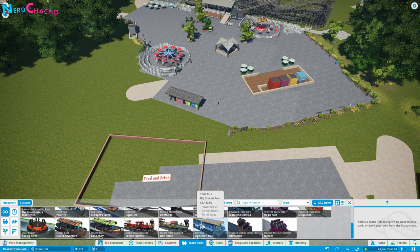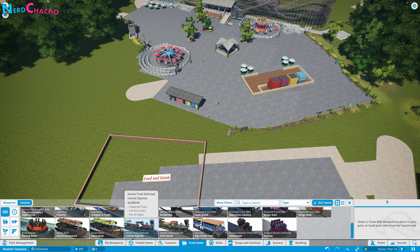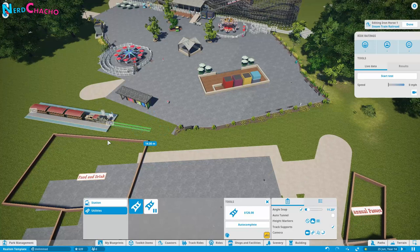You'll always find your railways in amongst your track rides area, then choose which of the two railways to use. You've got the Connie Express, the iconic original railway that came with the game, and the Iron Horse which was added later. The Iron Horse tends to carry more people, which is why I prefer it, but Connie Express is just as good. Place down your station first, then you get presented with your tracks. Just like roller coasters, you can change the length of your track.